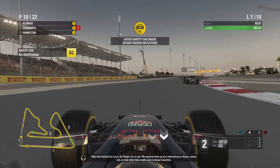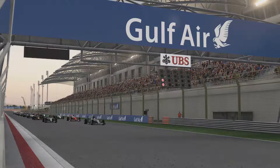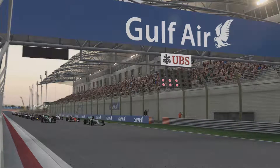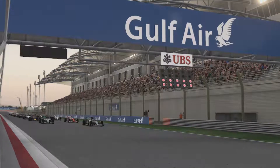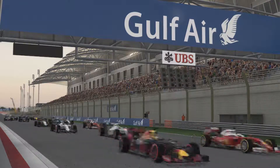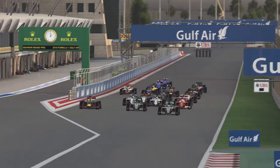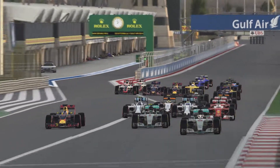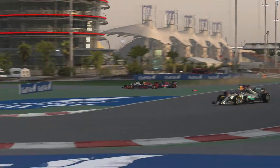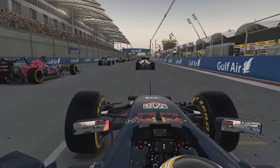Once we get back on track, we are up into 10th place right behind Alonso. We're going to have a look at a replay from the third-person perspective. We got an almighty launch, and as you can see we are down beside the Toro Rosso. Then we're just sideways and we take two other cars with us — and that looks like a Mercedes also made contact with the Toro Rosso.